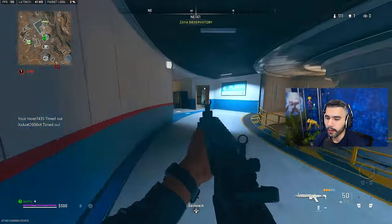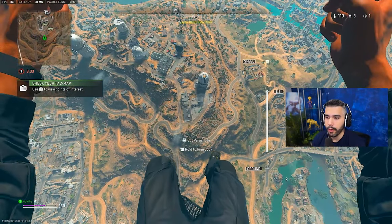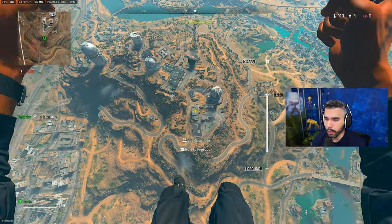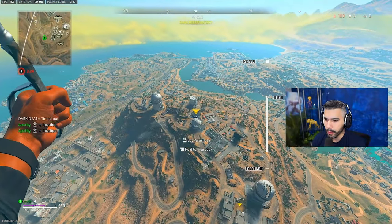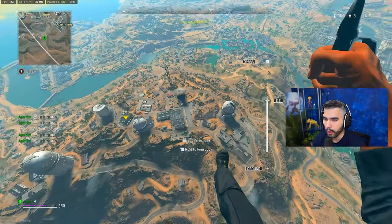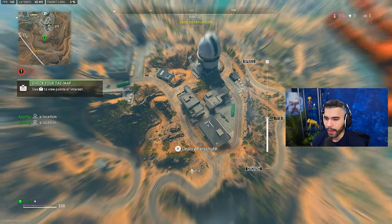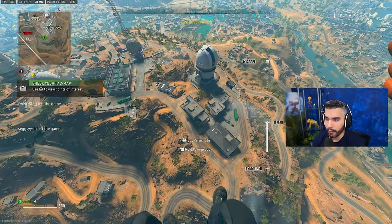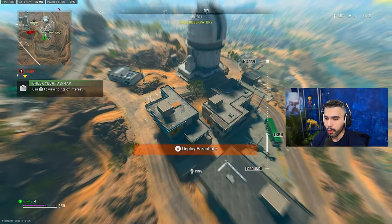In Zaya, there are three stronghold buildings that can spawn the stronghold: it's either going to be these two buildings — this blue one or this white one — or if it's not those, it's this one in the middle between both observatories. To figure out which one is the stronghold, you want to look for the orange flags. As you can see, this one right here has orange flags flapping around — you'll know which one it is every time.